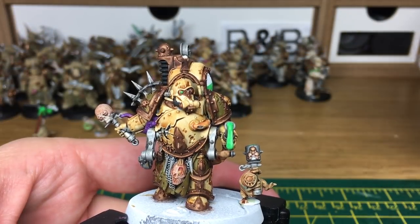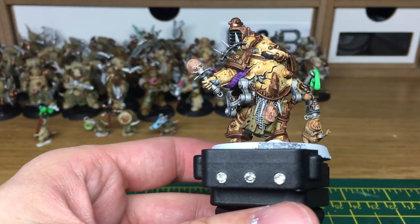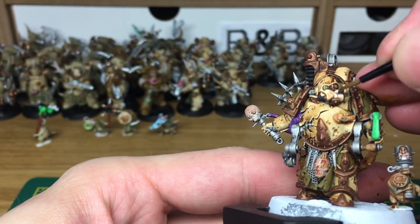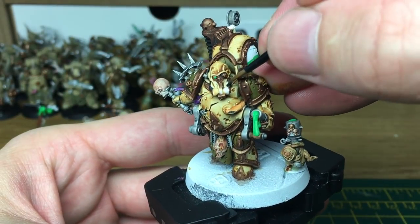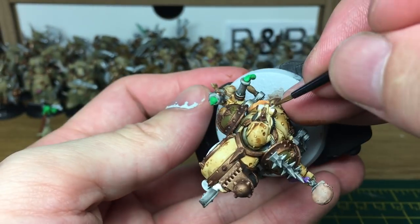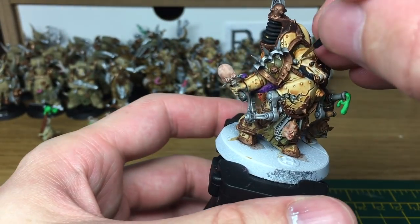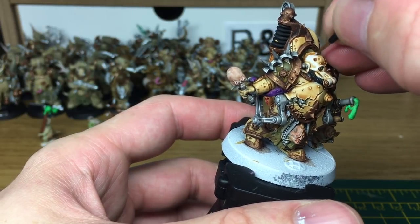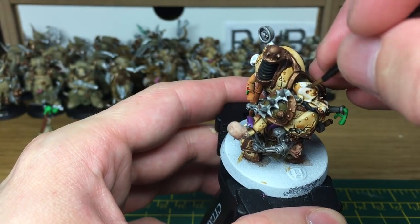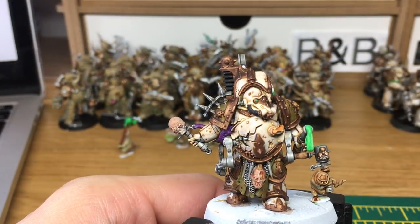Next we're going to be using a mix of white and Ushabti Bone — so it's that kind of cream colour on the bottom right there. I'm going to be using that to do the armour plates. When we come back we'll have all the mix done.